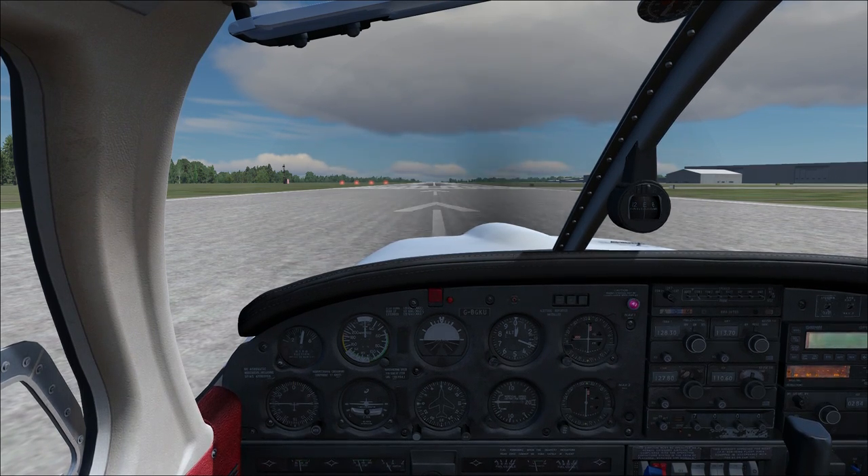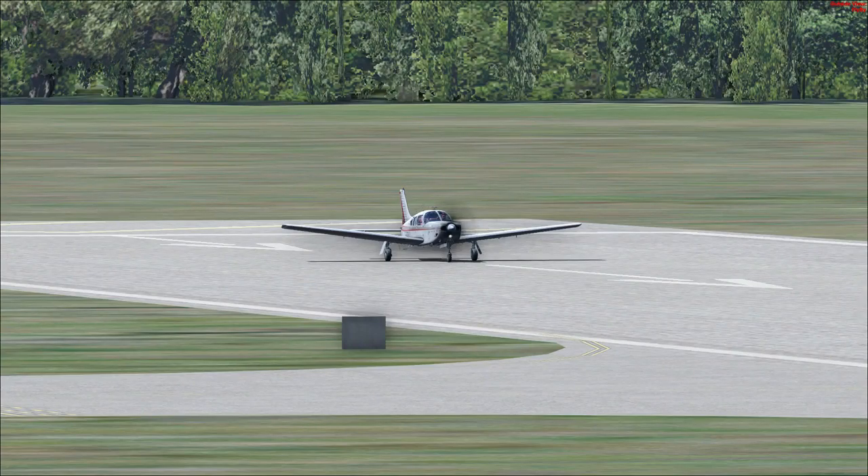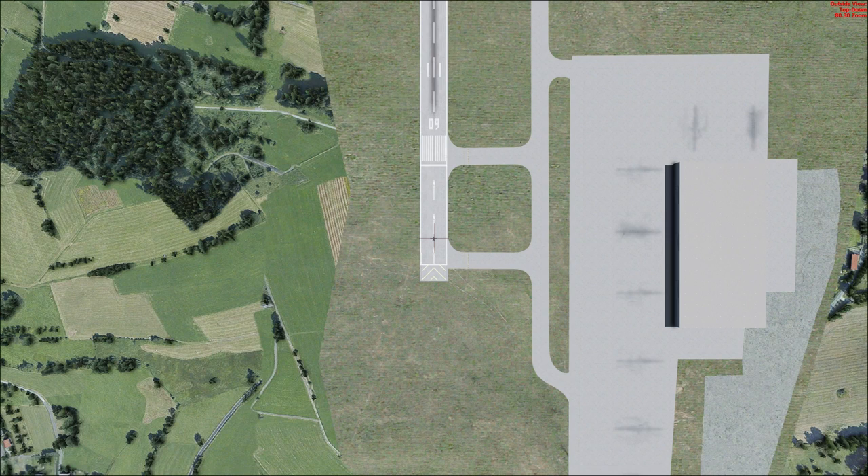We also have landing lights that are on at 10,000 feet and below. They're for visibility when in the air and can also be used when going through clouds. They're obviously used on landing to light up the runway at night — that's basically why they're called landing lights. And that's pretty much it for the lights.